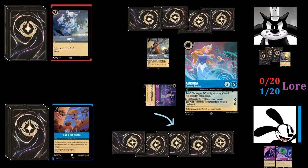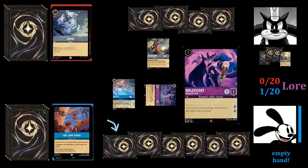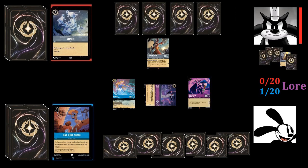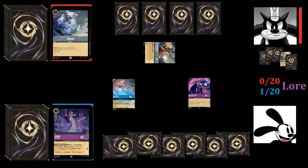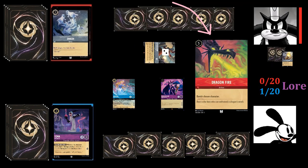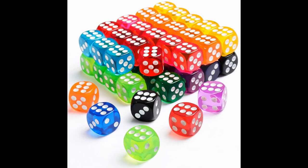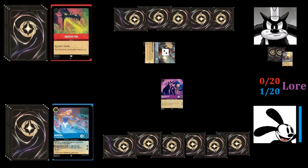With five ink, Oswald plays another Aurora, Dreaming Guardian without needing to shift her, then inks another Pascal to play Maleficent, Biding Her Time. Pete would love to use Fire the Cannons to get rid of either Yzma or Maleficent, but Aurora's ability is giving both of them ward, so they can't be chosen except in challenges. So Pete challenges Yzma with Captain Hook, banishing Yzma and putting two damage on Hook. He then inks a Goon's — Maleficent's Underlings — so he can play a Dragonfire, banishing Aurora. A note: Ravensburger has damage tokens to track damage, but personally I use D6s, since they're less fiddly and easier to see from across the table.